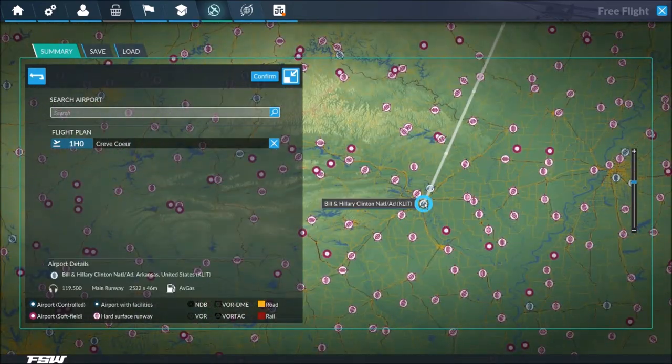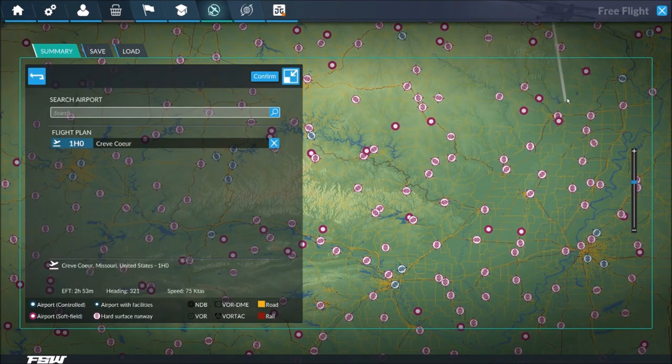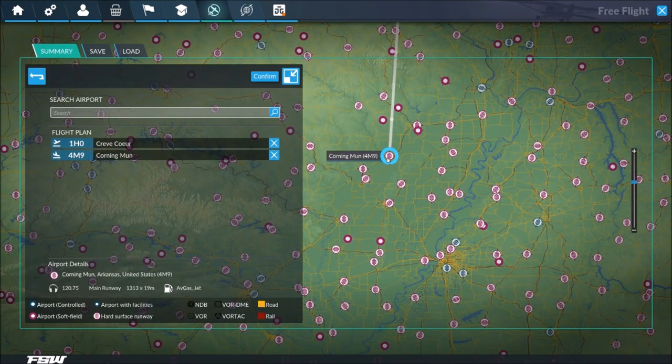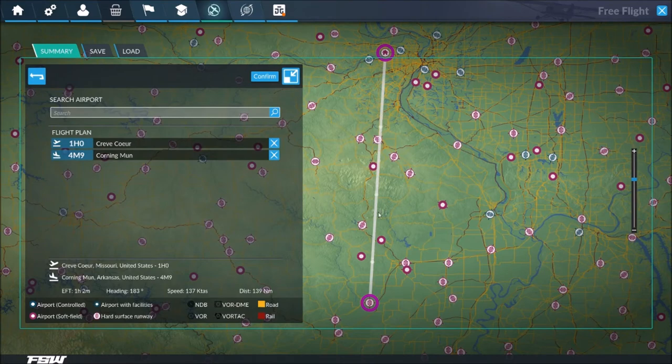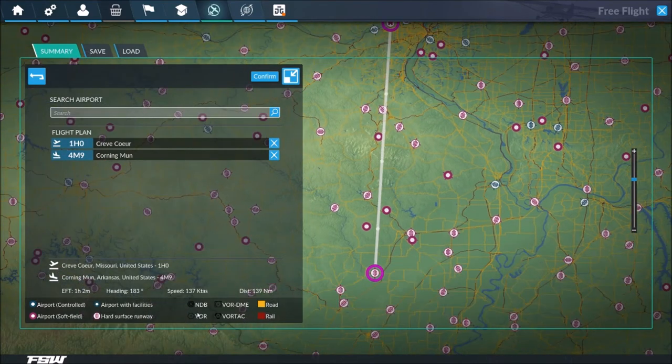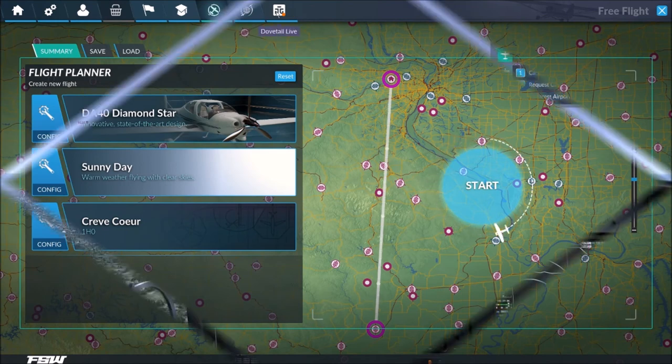Then you have the route planner. At first I really liked this flight planner — it was very approachable and user-friendly. Until I went looking for familiar NDB, Vortac, and VOR signals for instrument flying, and it didn't appear that those exist.